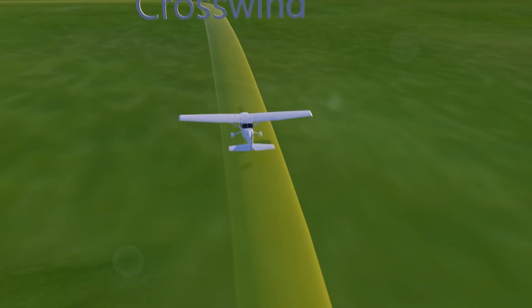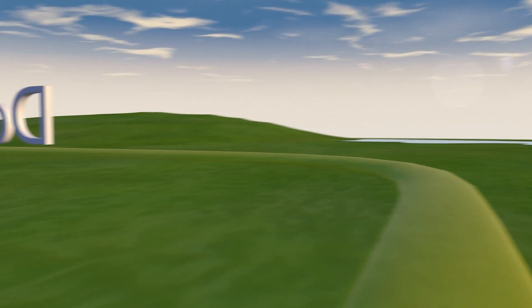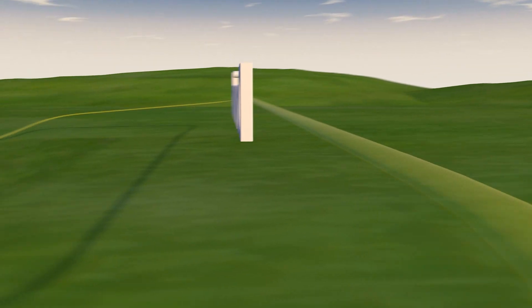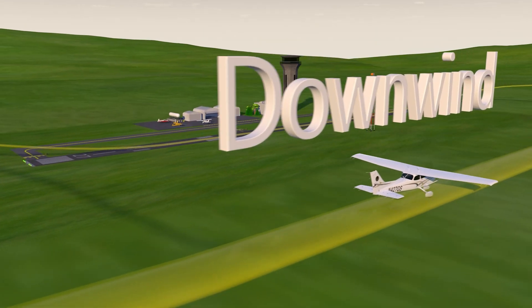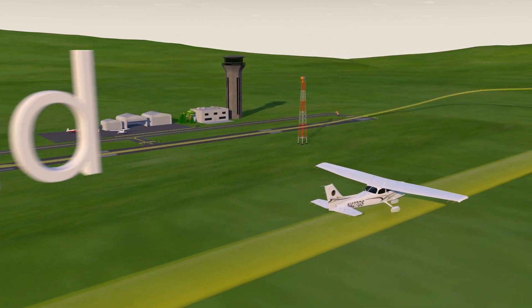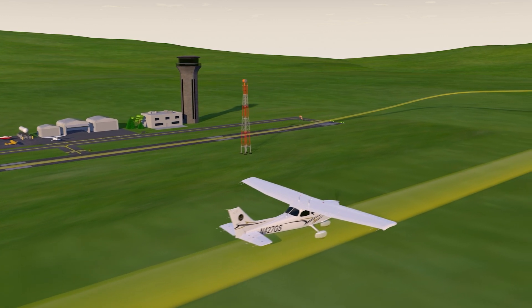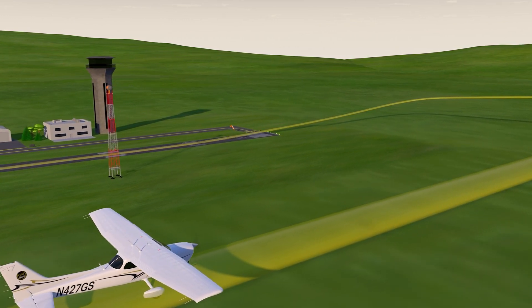The airplane continues to climb on the crosswind until it reaches what's called the TPA, or traffic pattern altitude, normally 1,000 feet above the ground. The next turn is onto the downwind leg. On this leg the airplane is flying parallel to the runway in the opposite direction. During this portion of the traffic pattern, the pilot is keeping a relatively slow airspeed and is preparing to configure the airplane for landing.